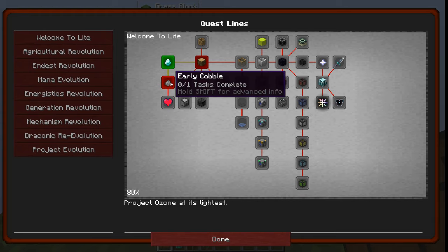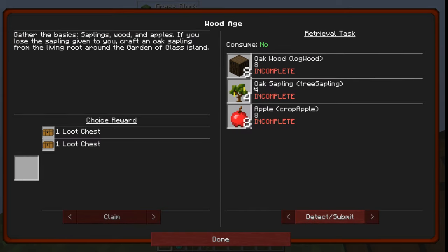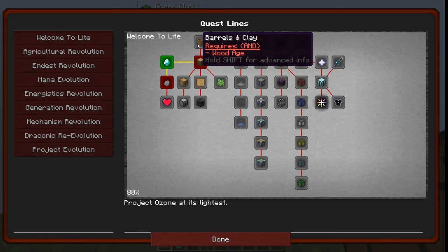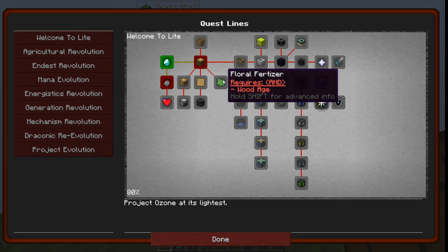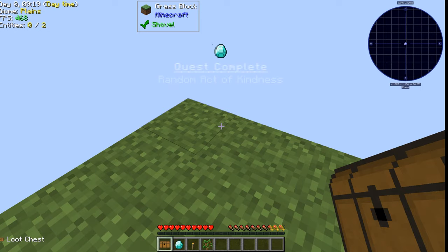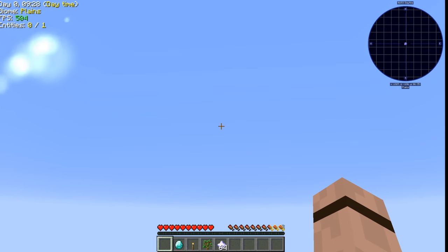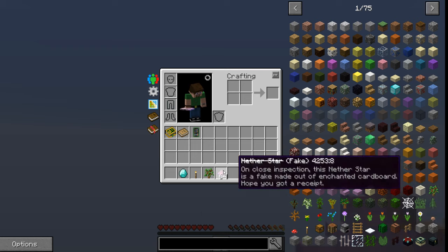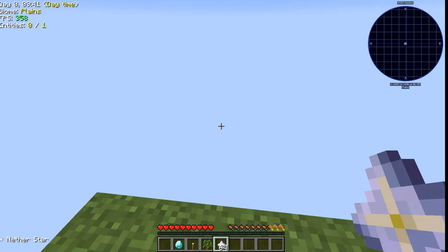We gotta get some early cobblestone and a furnace. We're gonna grab eight wood and four saplings, eight apples, make some barrels and clay, storage drawers, tinker tools, floral fertilizer, and a sieve. For starters we're gonna focus on a few of these early missions and keep it nice and leisurely. So yeah, let's get right to it. 'Random Act of Kindness' — what do we get? 64 nether stars... except they're fake, made out of enchanted cardboard. Hope you get a receipt!